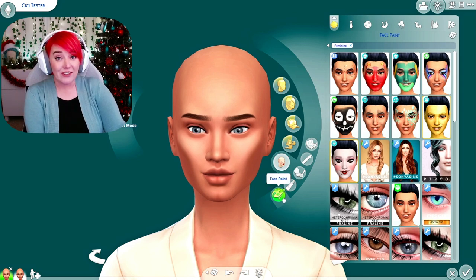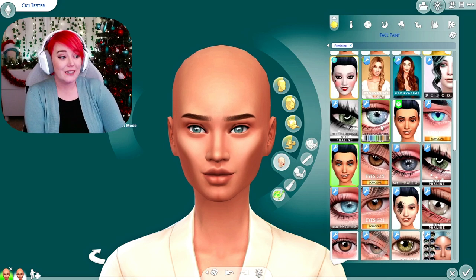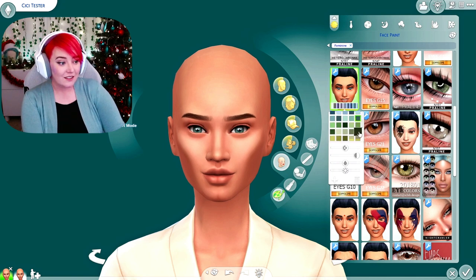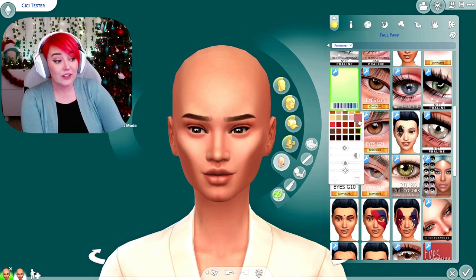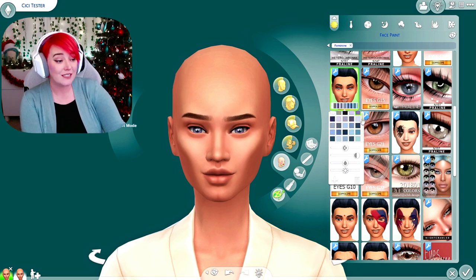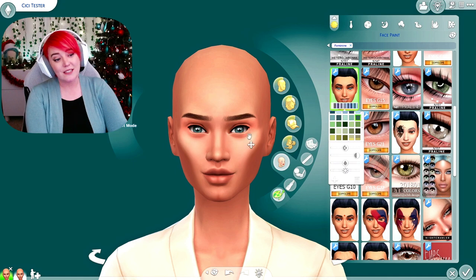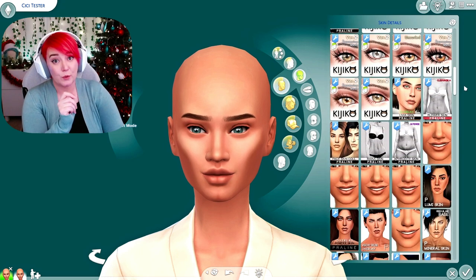Moving on to eyes - a lot of these eyes sit on the face paint layer, so when you add them to your game that's where you can find them. Praline Sims offers a few different ones, and one cool thing is they do offer the heterochromia option - you get one set as default and then one on the face paint layer that you can change. I'm going to go with the N153 by Praline - they have a couple of color options, by which I mean about 50. If you want pink eyes or different color variations for Not So Berry, they've got it. I'm going to go with this tealish green - it matches the background of my CAS screen.